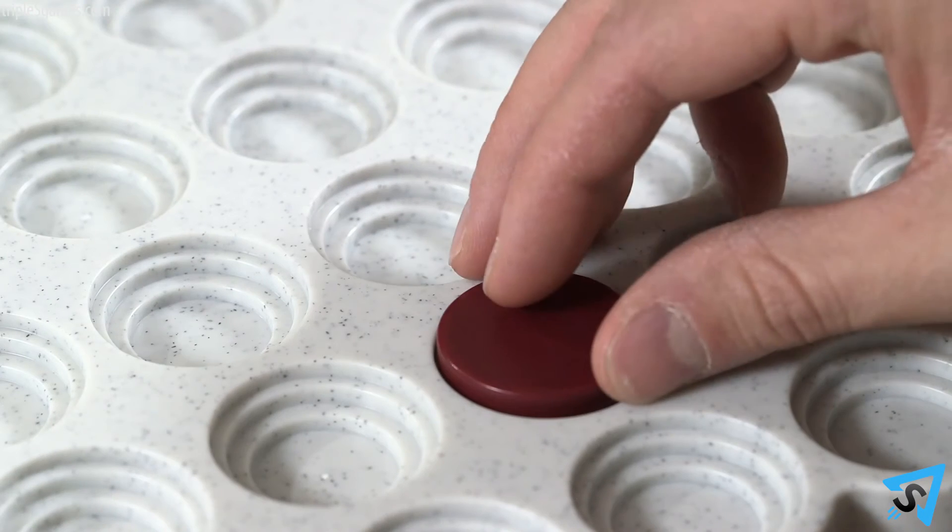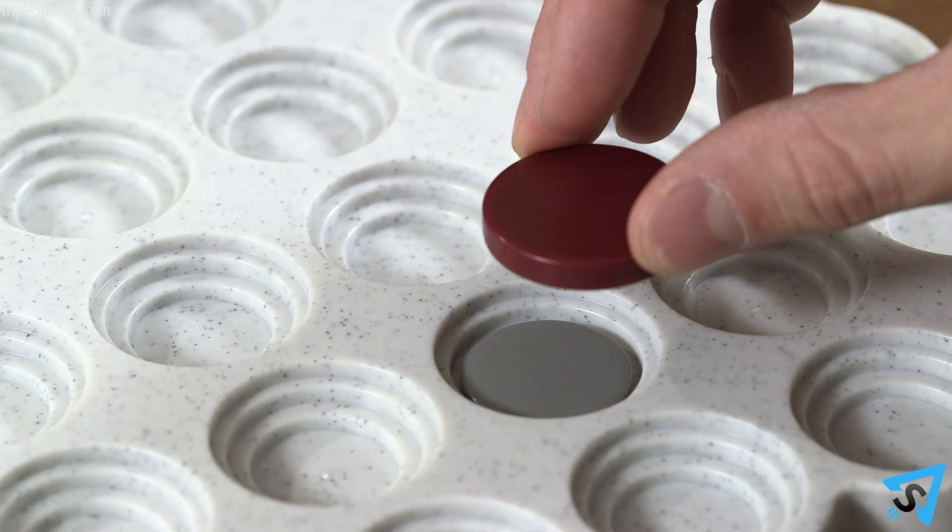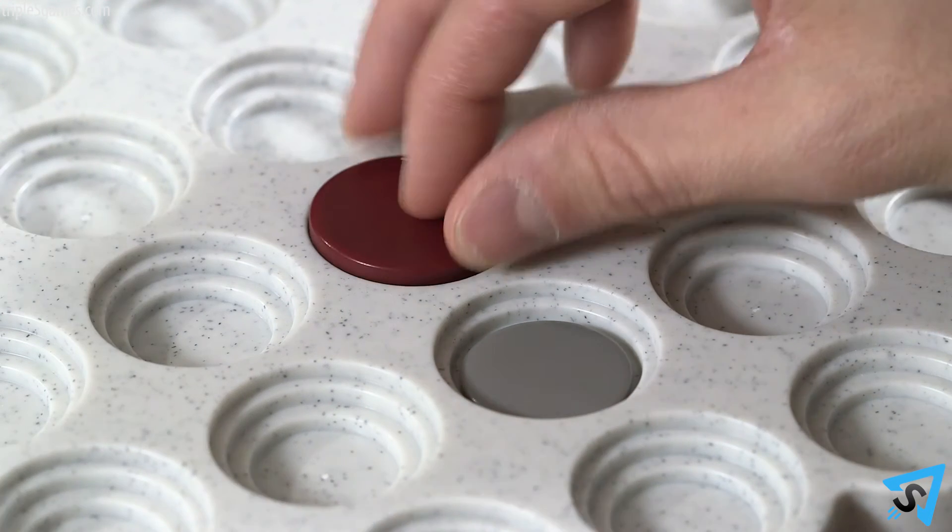Once placed, a player may move one of his large discs during a turn instead of placing a new one. Once a large disc is lifted from its position, it cannot return to the same position and must be moved to a different available well.